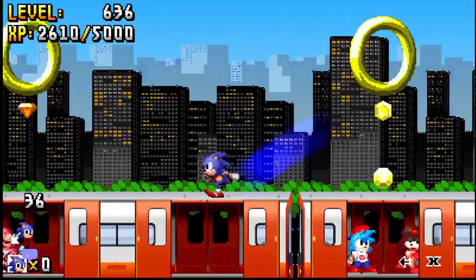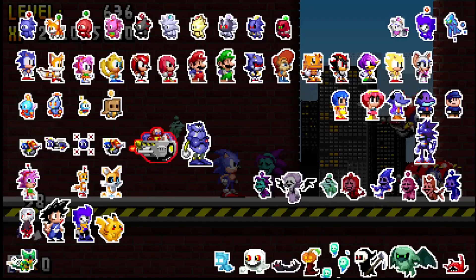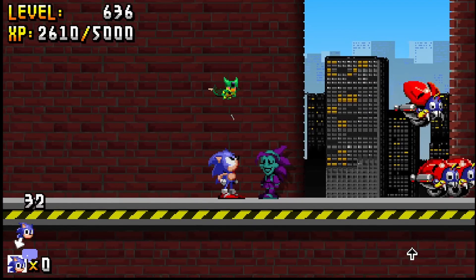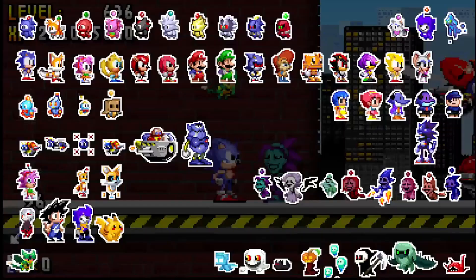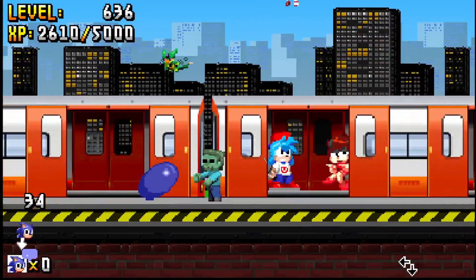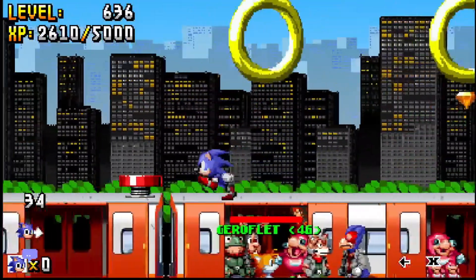Mage Amy is a bit different — she's up here and has a little shop. In the shop you can get Tails Doll, which is actually a controllable pet. Tails Doll was recommended in the Discord a while ago and is finally a pet. You can also buy Mage Amy from this shop using candies.